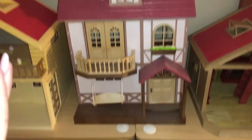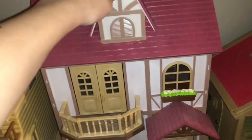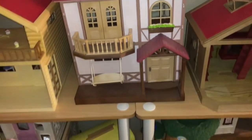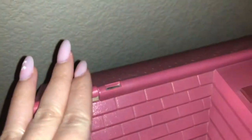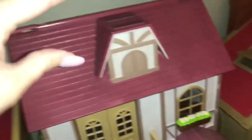Next I have my Babelbrook Grange. This one's really cool. The outside is just so beautiful, and the inside is three stories, which is really rare to find. A cool thing about this one is the roof kind of hinges like an old dollhouse and becomes like a fourth floor — a little porch on top.